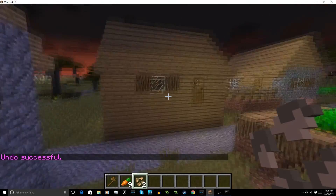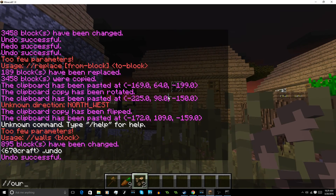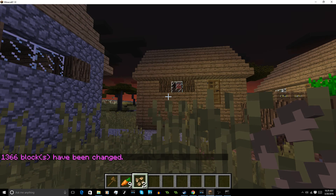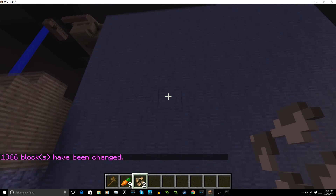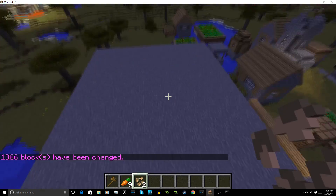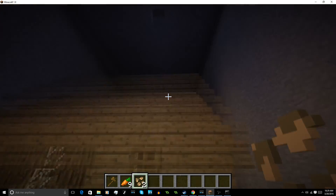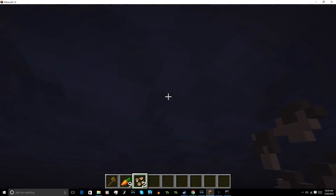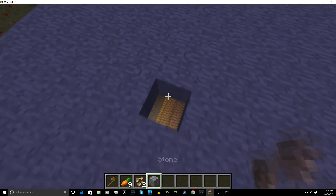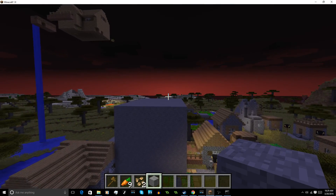Now we want to box this house in. Let's do //outline with block 1 — now there's an outline instead of just walls. As you can see, there's a roof now, and you can break through that roof to get in. It's kind of like a vault. Really useful for making huge squares for arenas or anything you need.